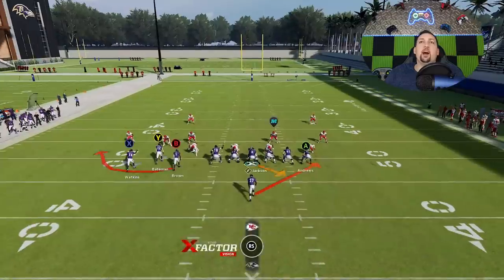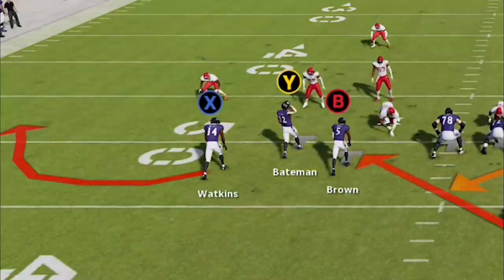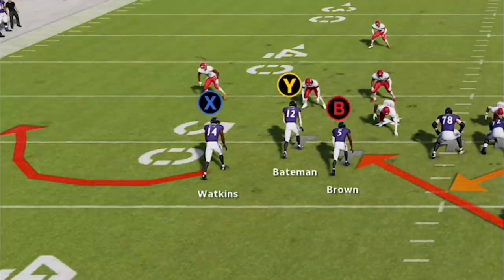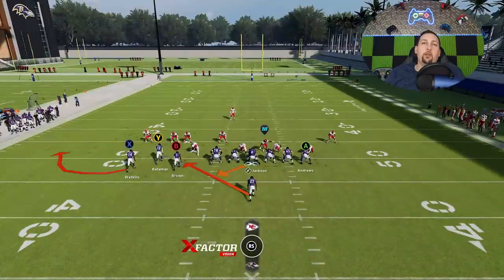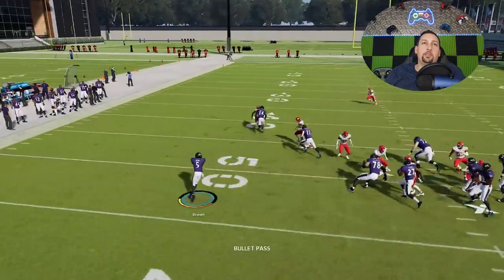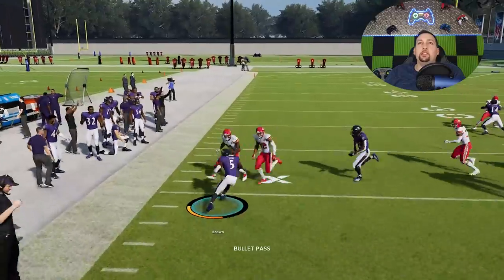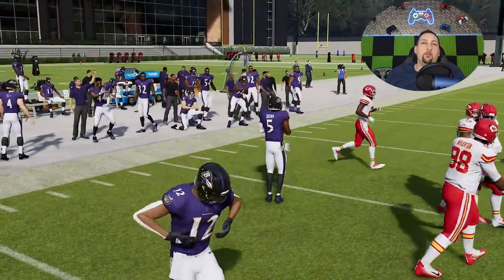What really makes this a glitchy series of plays is the fact that you can still throw it to the bubble screen — which here isn't even shown correctly in the diagram. The X route is not the bubble screen; the B route is the bubble screen. But watch what happens: all I really have to do is wait for Lamar Jackson to go to the point where he's handing it off, and I'm going to get this really cheesy glitch pitch animation, which basically just warps the ball five yards ahead of the defense.